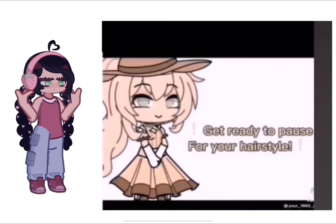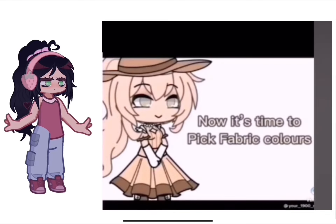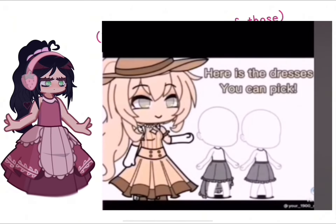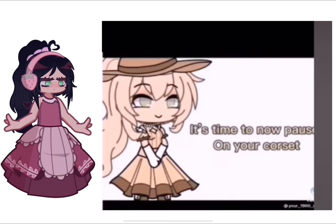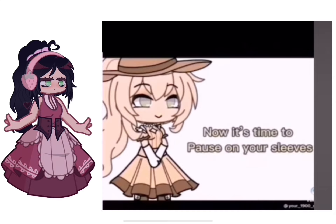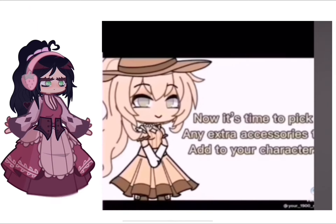Get ready to pause for your hairstyle. Now it's time to pick fabric colors. Here are the dresses you can pick. It's time to now pause on your corset. Now it's time to pause on your sleeves. Now it's time to pick any extra accessories to add to your character.